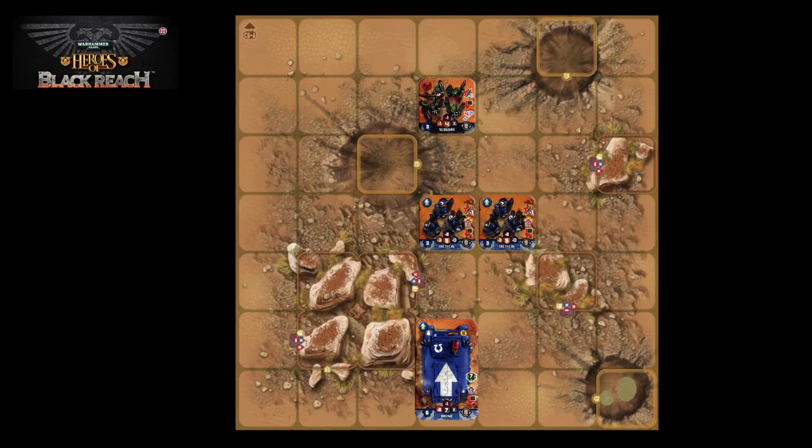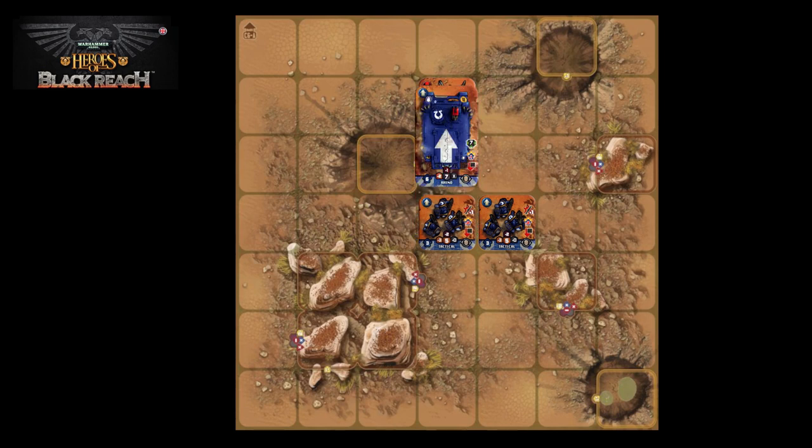Let's look at using vehicles to run over enemy infantry. When a vehicle moves, it can pass through squares containing friendly or enemy infantry. However, if a vehicle chooses to end its movement in a square occupied by an enemy infantry unit, it's considered to have run over that unit. The enemy unit must make a forced move into any freely available adjacent square, and also takes a suppressed marker.